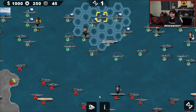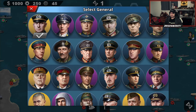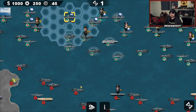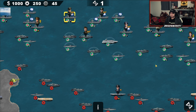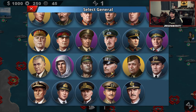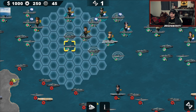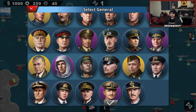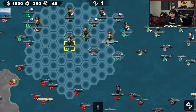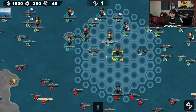All right, let's see. Obviously Mornstein, obviously Wittmann, obviously Kruger. Let's do our air general, I suppose. Kind of giving really crappy naval units — tier-nothing destroyers, tier-nothing subs.